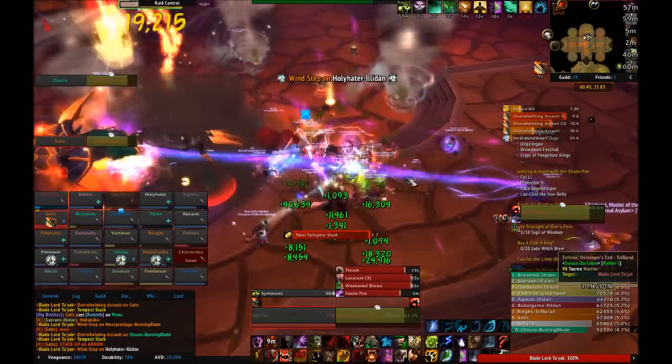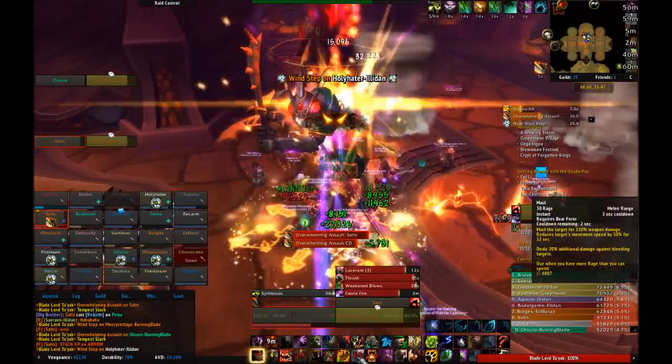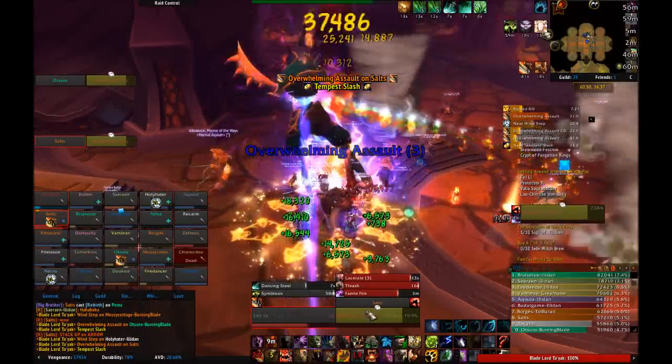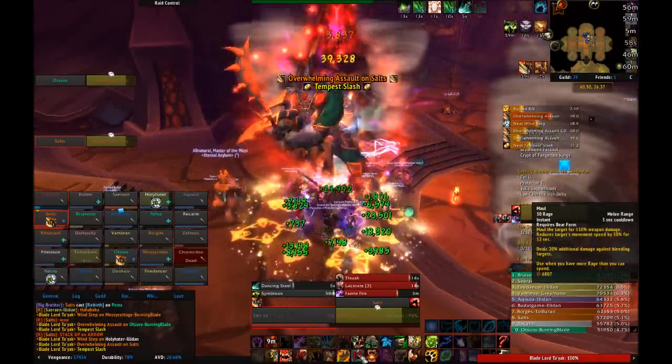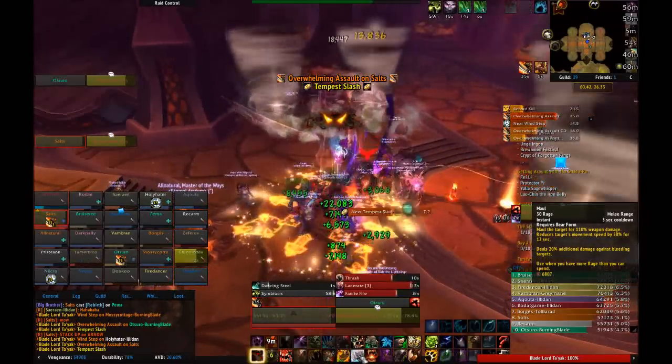The third move is Tempest Slash. This move will create a tornado that moves around in a slow circle, doing damage and knocking back anyone it touches. This is mostly ignorable, but be aware of the tornadoes, and run to a different area of the room if they get unmanageable. They'll never despawn, so be aware of that.